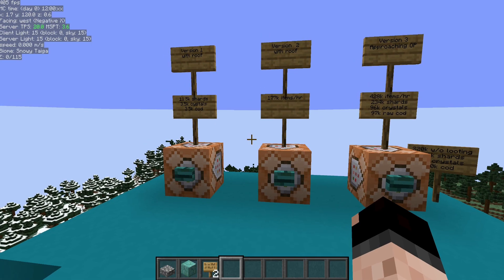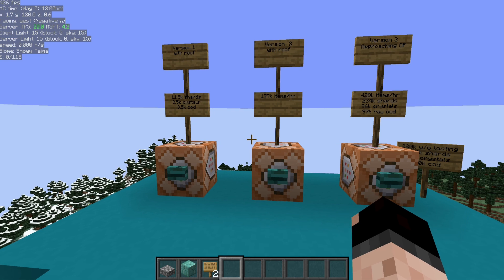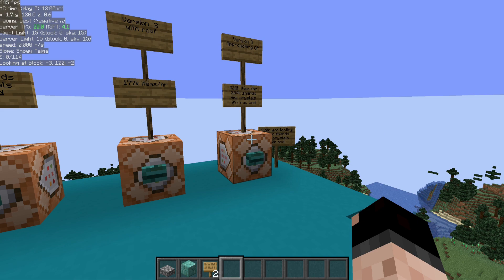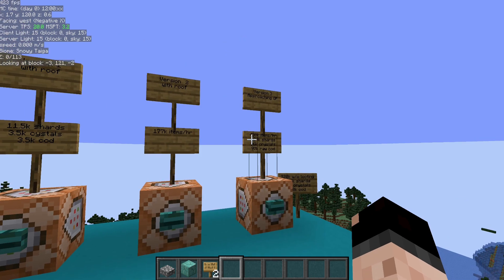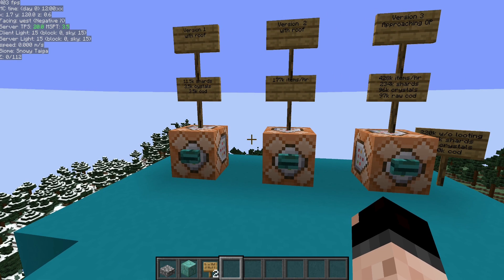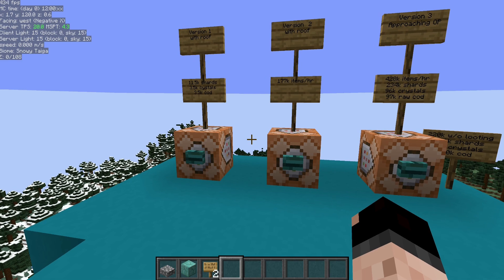That means we can upgrade with very little effort the first two versions of the farm. The third version already has obsidian on top of it, so it's already blocking sky access, and we don't need to worry about that. There is also going to be a new world download attached to this with the changes — they're very minor, so you can still get this from the old world download.